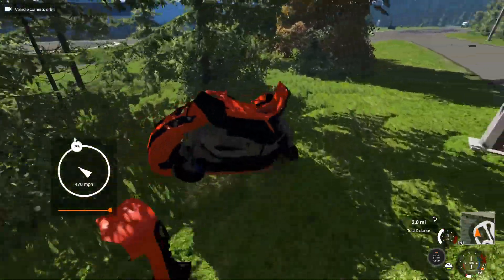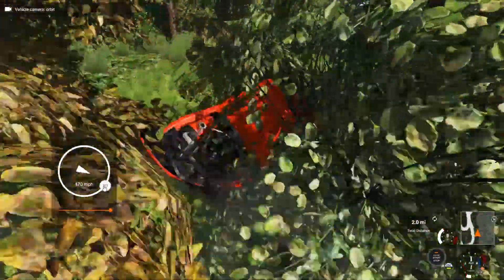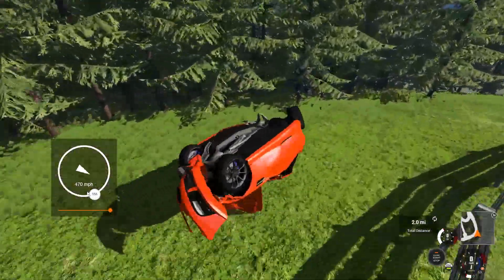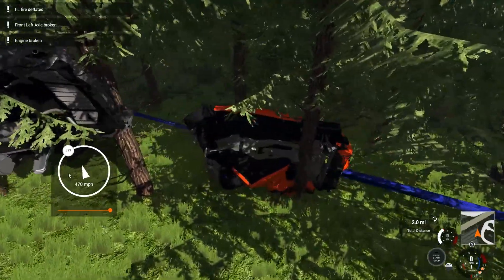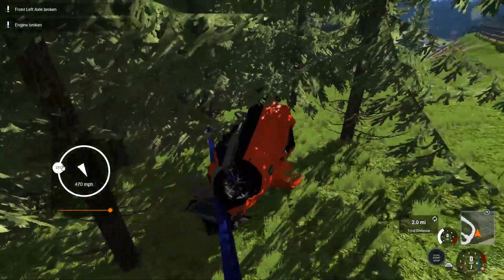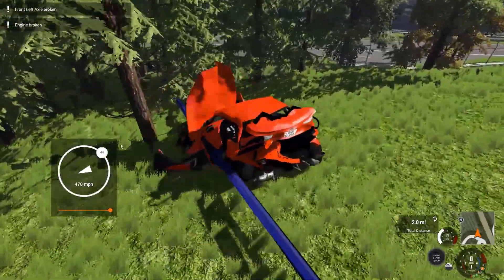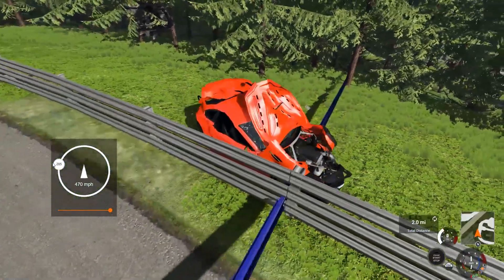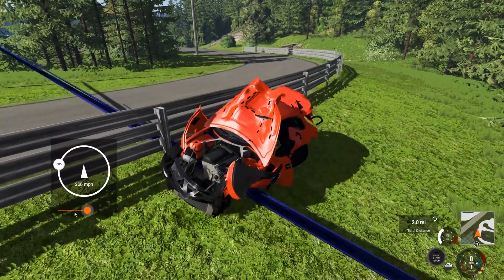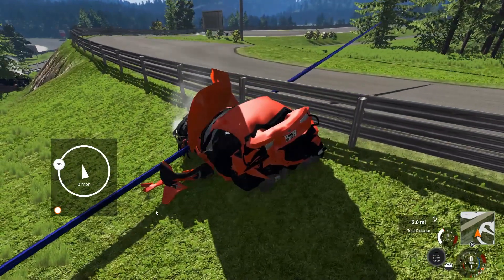Let's steer our vehicle around a little bit using just the angle of the wind. Can we break free from the tree? Spinning around right into another tree. And we've definitely got banding. That is how you do wind in the game.